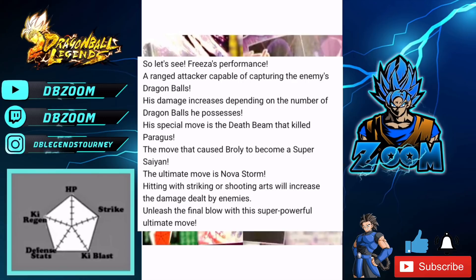Let's break down his kit. Keep in mind this is a translation from Japanese to English, so it's never 100%. It describes him as a ranged attacker capable of capturing the enemy's dragon balls — so he's a mix of Demon King Piccolo and Shenron. Not only can he steal dragon balls, but he also gets stronger while he has dragon balls in his possession. His damage increases depending on the number of dragon balls he possesses, and his special move is the death beam that killed Paragus.